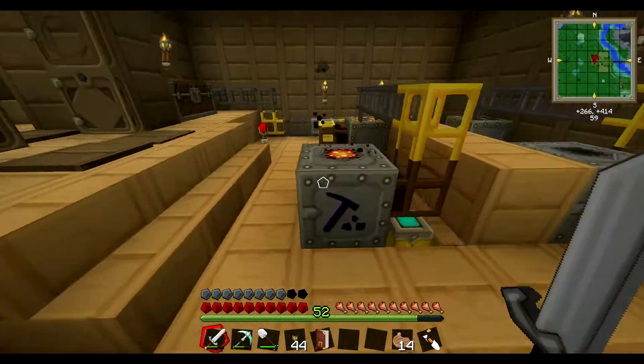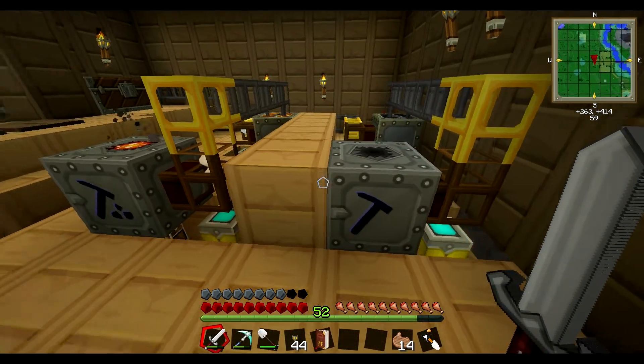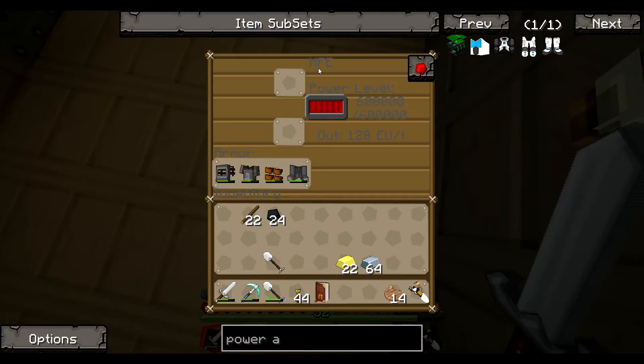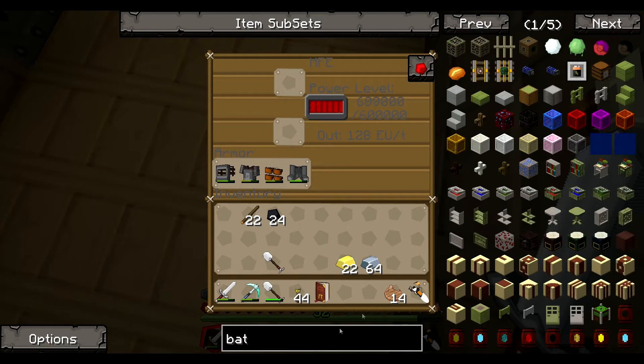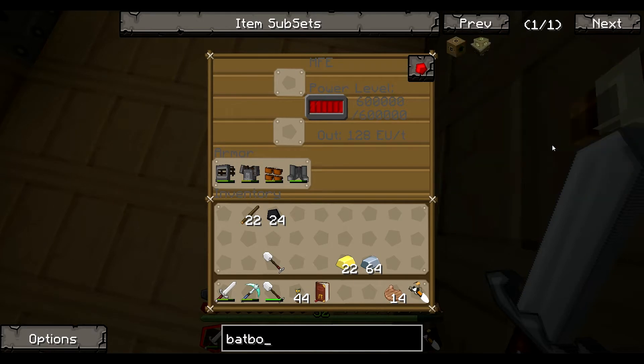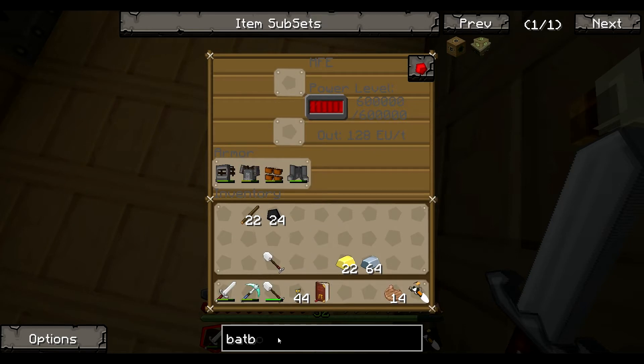I've now got two macerators and two furnaces. They're usually working all the time. And I've now installed MFE, which is just like a batbox but better. The batbox holds 4000 power, and this one holds 600,000. So yeah, I've built the MFE.